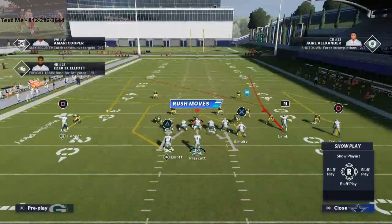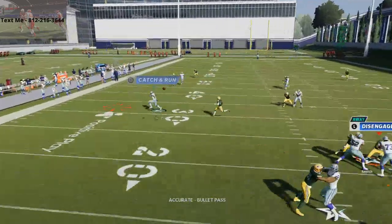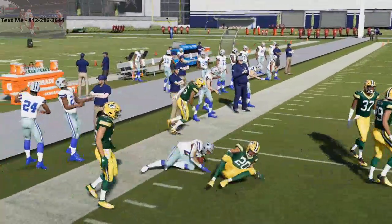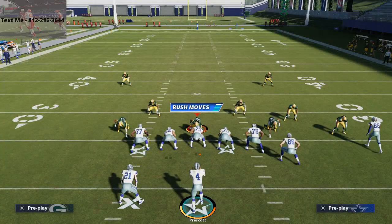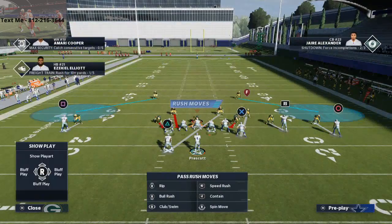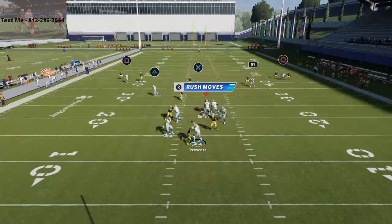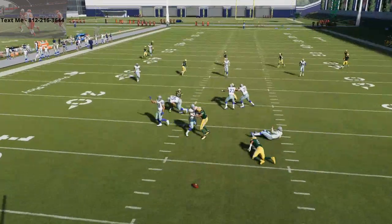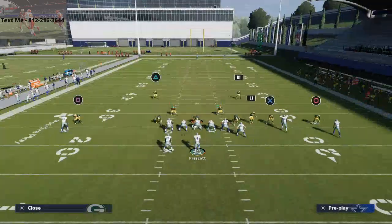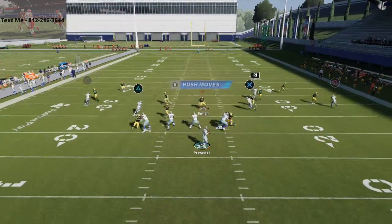This works really well against the bench press meta. If people are running bench press, they're not going to be able to take their safeties away from over the top. And if they do move safeties, a lot of people are dropping them at 20 to 30 yards - this route is not going to be in that vicinity. You can get this ball off pretty easily.